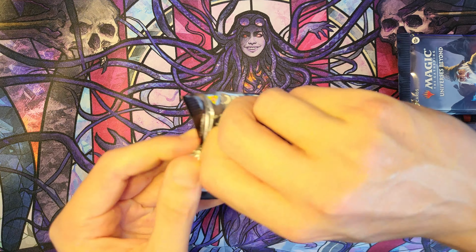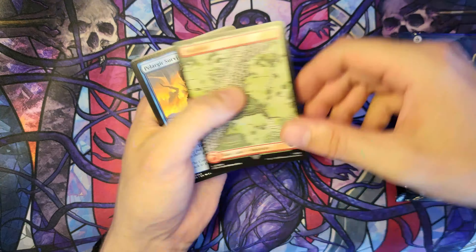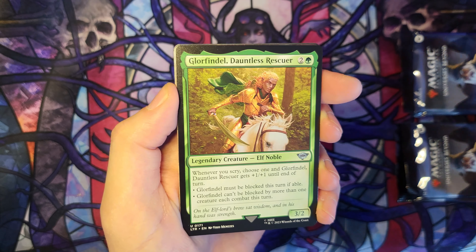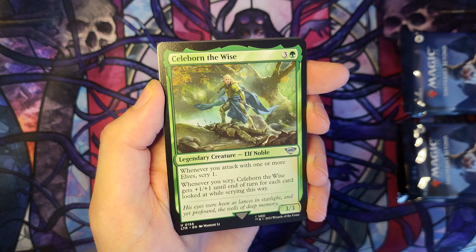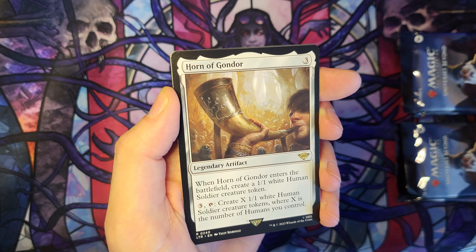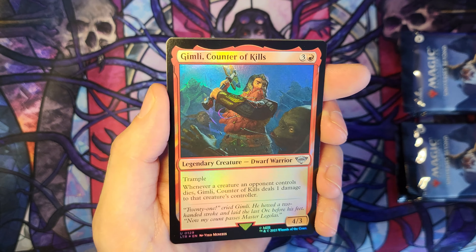Into the next pack — we've had a few mythics over the last few packs, let's keep them coming. The Grey Havens. Glorfindel, Dauntless Rescuer. Arwen Undómiel. Celeborn the Wise. Nasty End Borderless. And Horn of Gondor. And the Foil Gimli Counter of Kills.